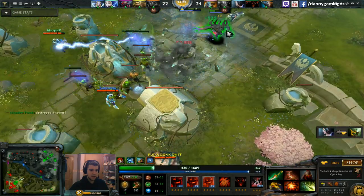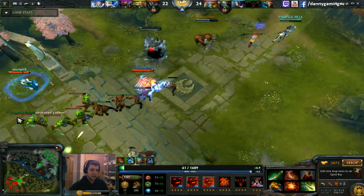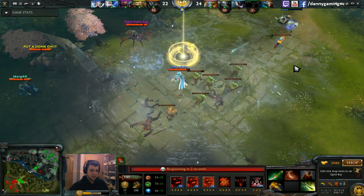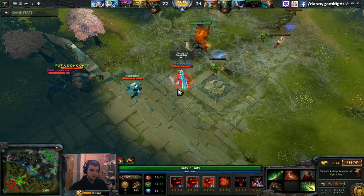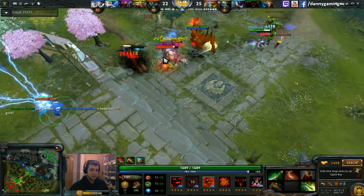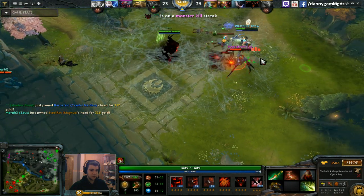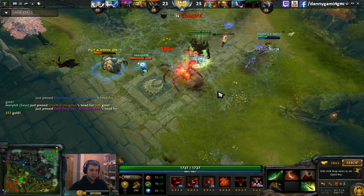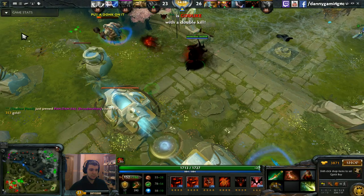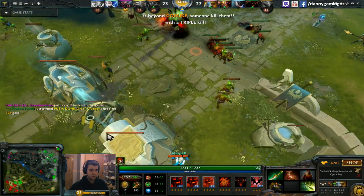My Butterfly is ready. I should be very careful not to get hooked. I let myself die here — I have Aegis so I respawn immediately. Using BKB to make sure I don't get disabled. Magnus gets a great ulti but dies after — totally worth it. The enemy uses their Pipe but I'm just right-clicking everybody without any problem because at this point I am really, really strong — triple kill for me.